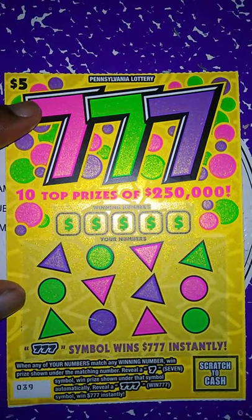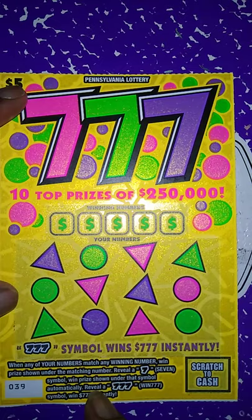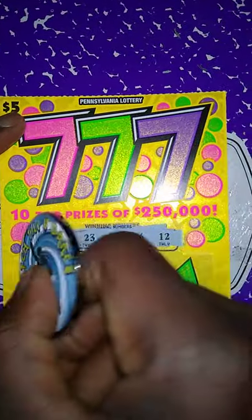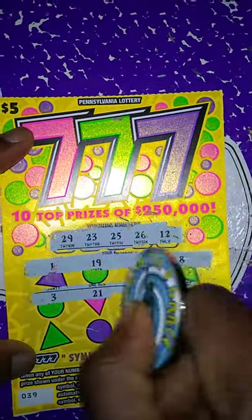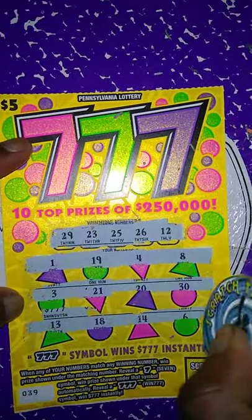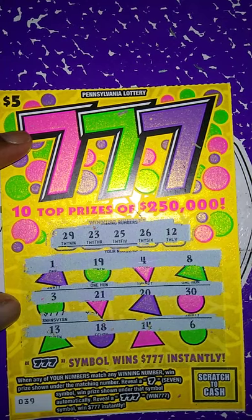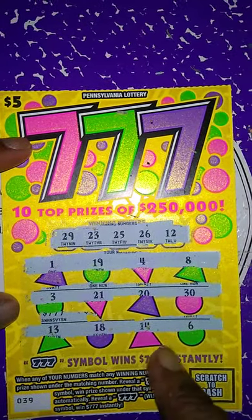Next ticket up is the 777 ticket. Match my number to the winner number, win prize shown. Get a 7 symbol, win the prize automatically. Get three 7s, win $777. Let's get the winner numbers out: 29, 23, 25, 26, 12. My numbers are 1, 19, 4, 8. That jackpot symbol really surprised me — I was not expecting to get that just buying one ticket. So this ticket is a loser.